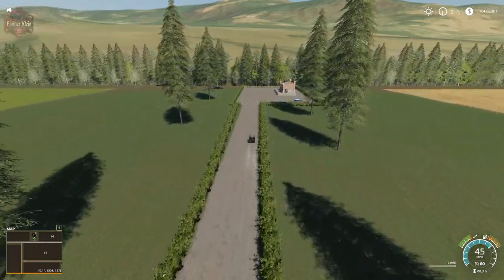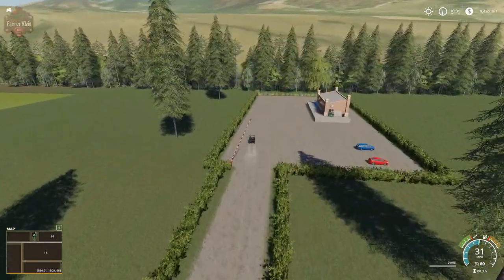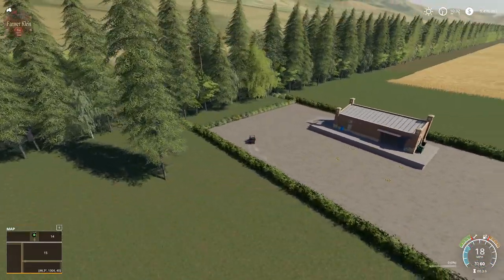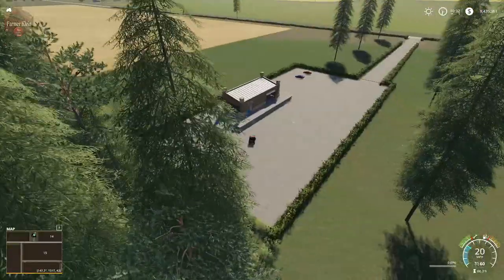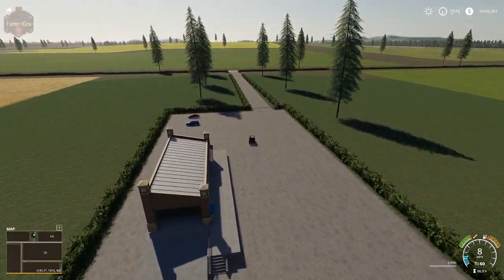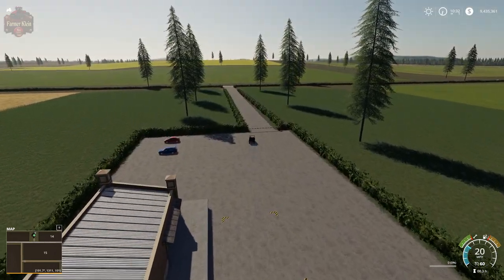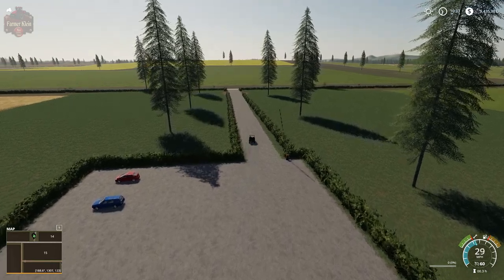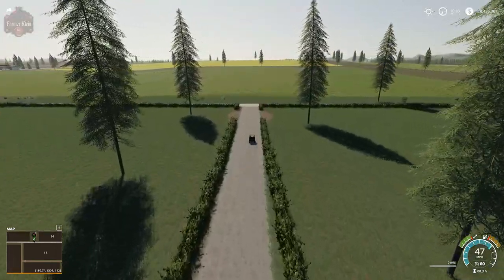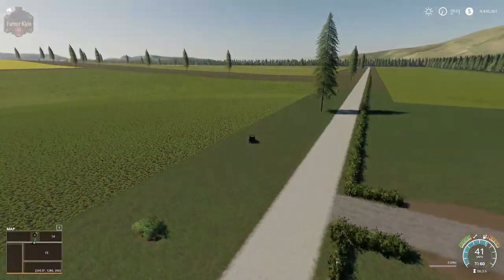This is the wool and cotton sell point. Come in here — a bit of a tight loop — and there is your trigger right there. All right guys, let me know in the comments what you think of Taylor's Farm Multifruit 4X, version 1.0.1. Until next time, happy farming.